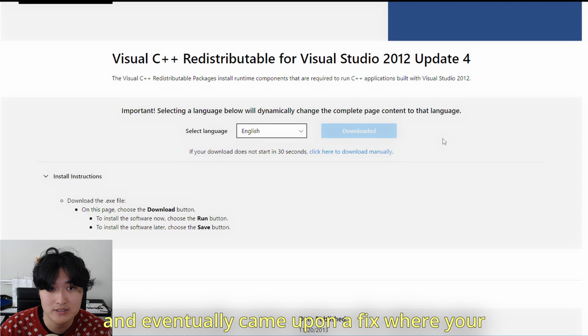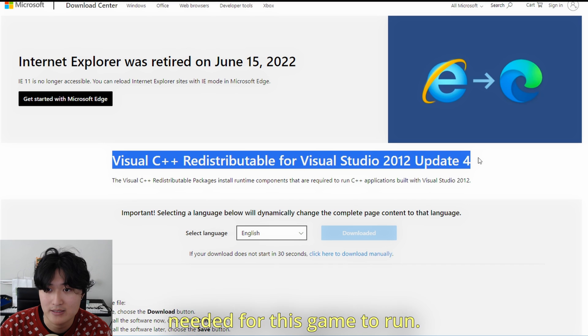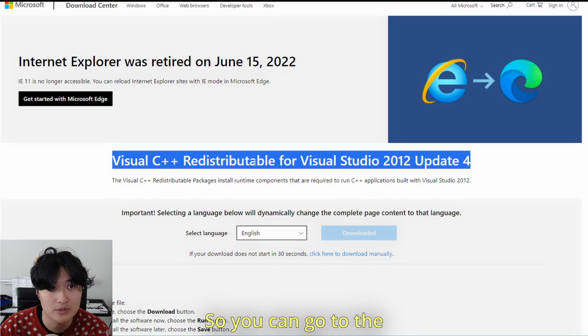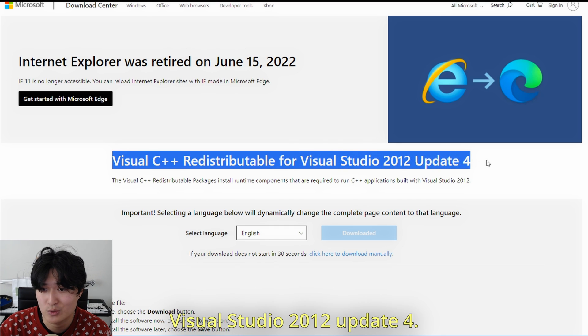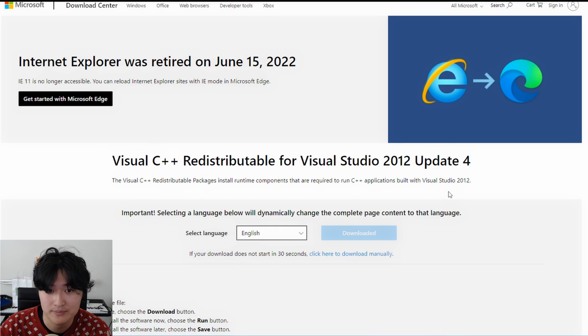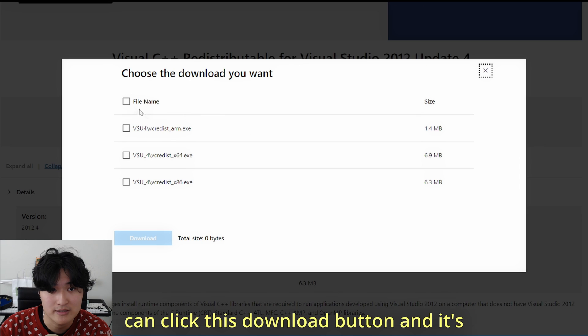I came upon a fix where your PC system is missing a file that is needed for this game to run. You can go to the link in the description — this is Visual C++ Redistributable for Visual Studio 2012 Update 4 — and you can come here and click this download button.